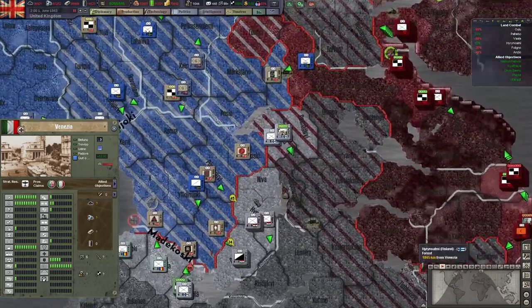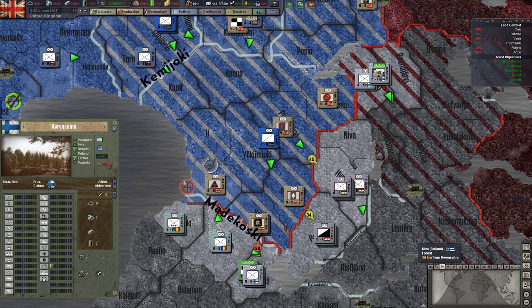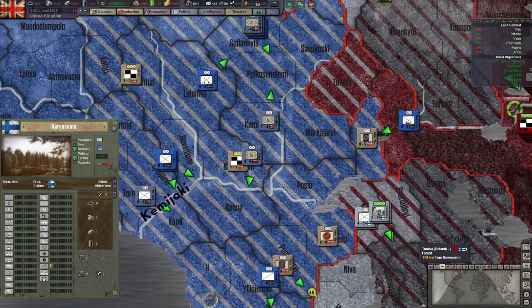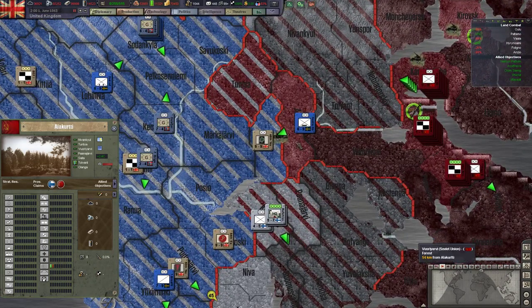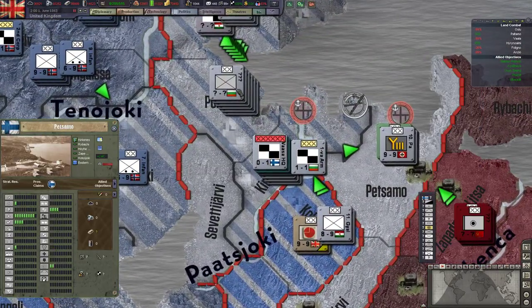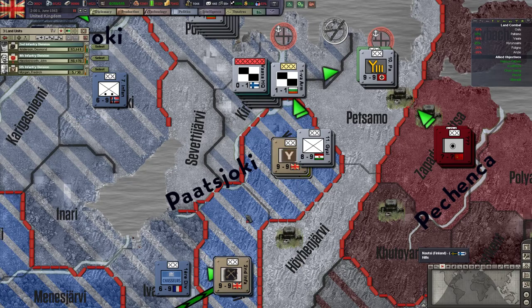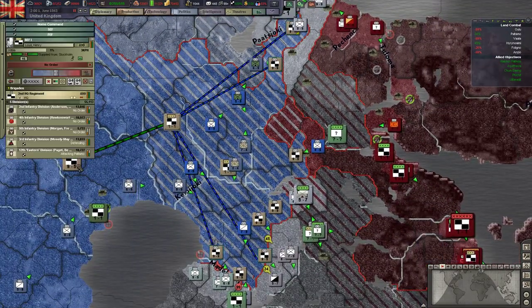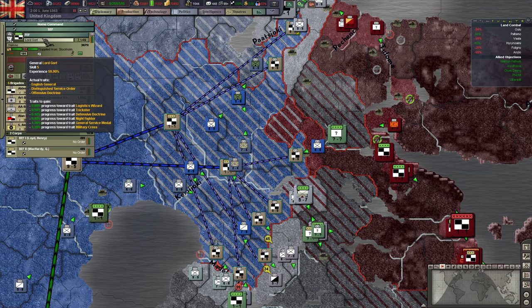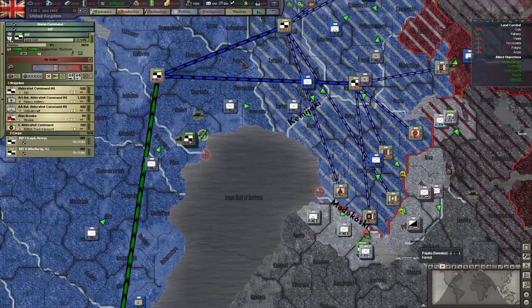In Scandinavia, I've managed to push out a little bit, and I'm trying to hold this river line against the Hungarians, Romanians, Italians and Finnish troops. If we can cut off these units in Petsamo, like I've done up here - we've actually cut off a pretty sizable amount of units in the north - with a couple of British infantry divisions under the command of Lord Gort, who was commander of the British Expeditionary Force in 1940-41. That didn't go particularly well, but this time round he's doing very well in the far north.